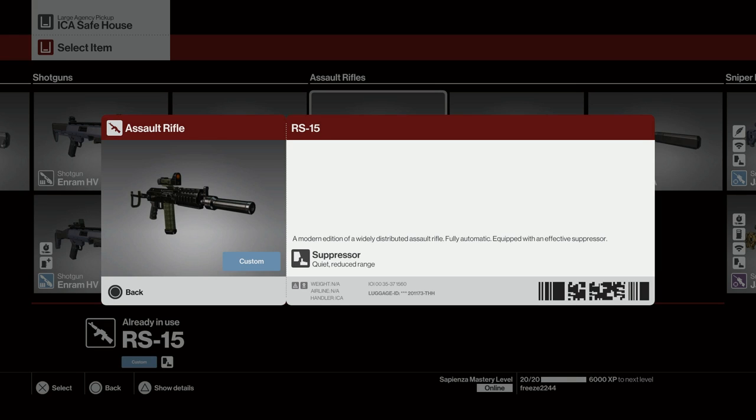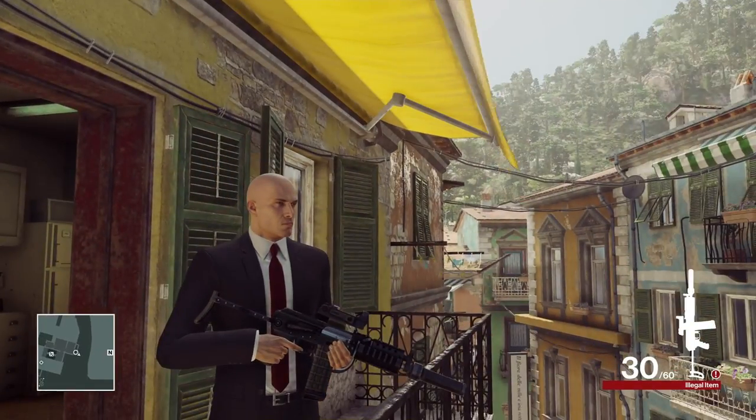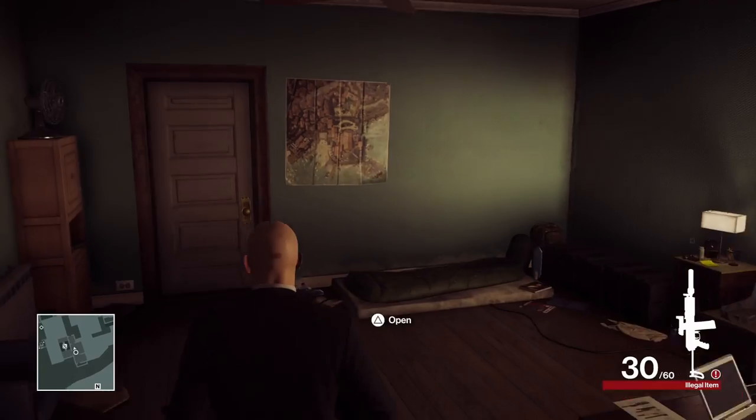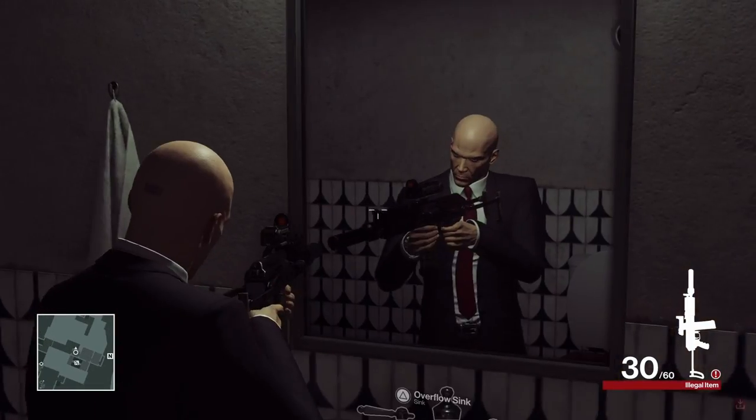The next one is the RS15, which is unlocked at mastery level 10 in Colorado. It's a modern edition of the widely distributed assault rifle — fully automatic, equipped with an effective suppressor. Any suppressed weapon in the game will decrease the range of the weapon. This is what it looks like in-game — it looks kind of bulky and ugly.